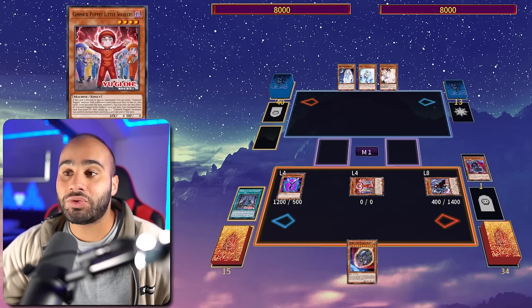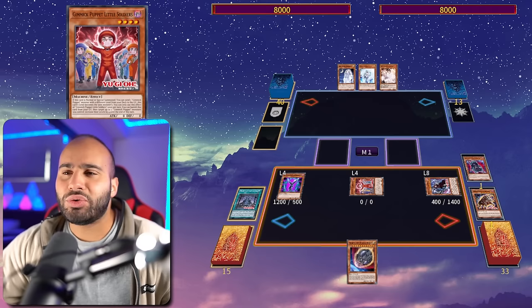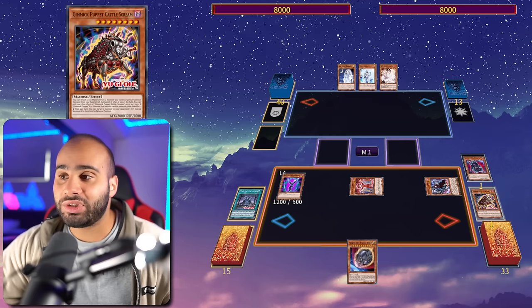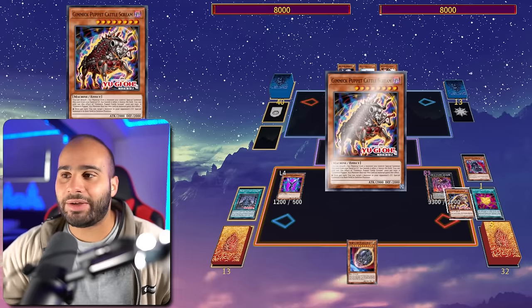Now I go Bloody Doll effect, reveal Exorcister Martha, and I'm unaffected by Ash since my opponent cannot respond to any of my effects. I summon the Little Soldiers by revealing the Rank 4 Gigantes Doll. On summon, Little Soldiers is like a Mathematician/Circular at Foolish Burial for cost — its effect makes it level one or eight. We're going to be sending the Cattle Scream.